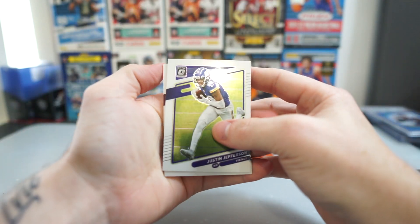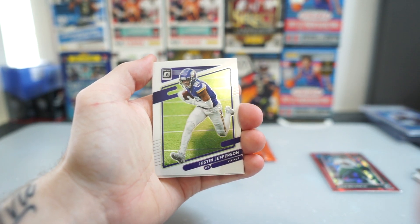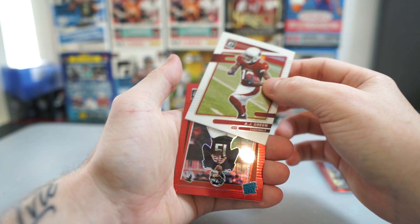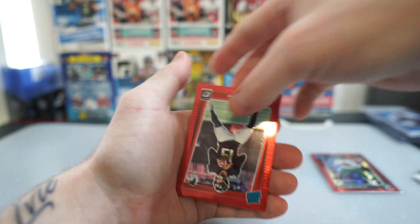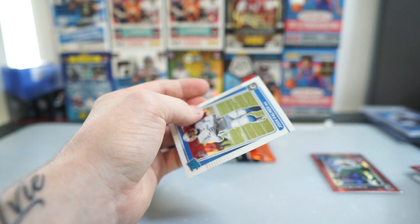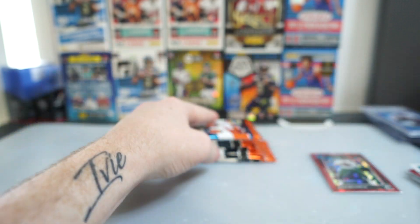Alright, we got another Red Wave here. Let me just fix the focus. Justin Jefferson, AJ Green, Felipe Franks for the Falcons, Ron QB, and Josh Palmer for the Chargers.